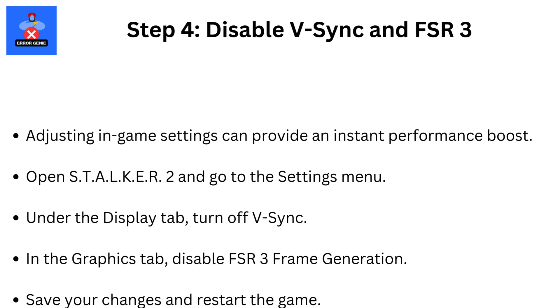Step 4: Disable VSync and FSR 3. Adjusting in-game settings can provide an instant performance boost. Open STALKER 2 and go to the settings menu. Under the Display tab, turn off VSync. In the Graphics tab, disable FSR 3 frame generation. Save your changes and restart the game.